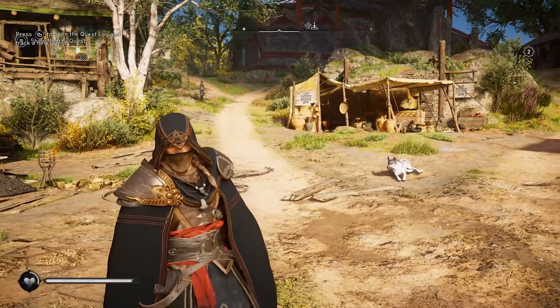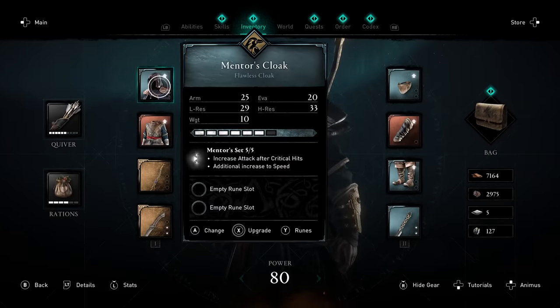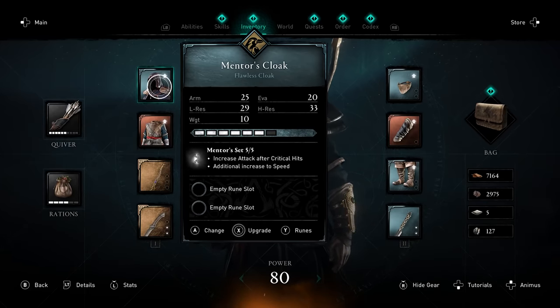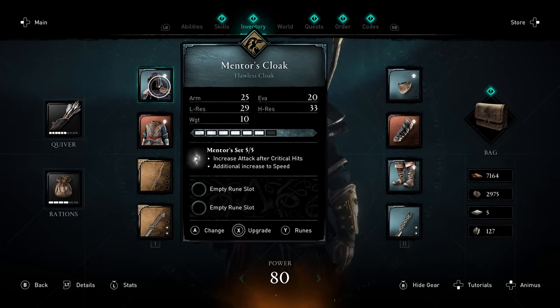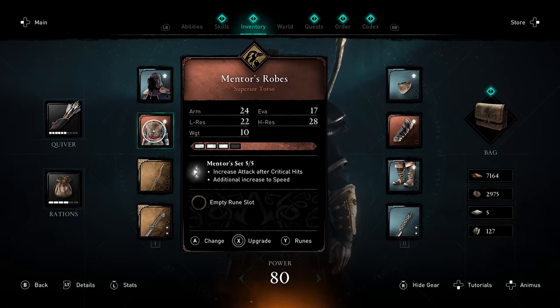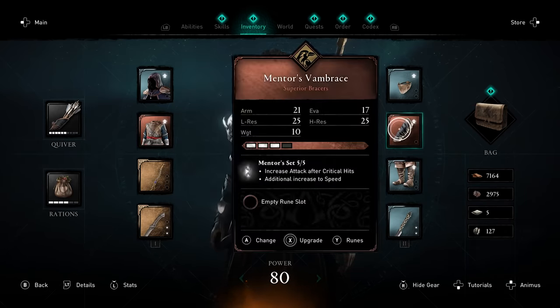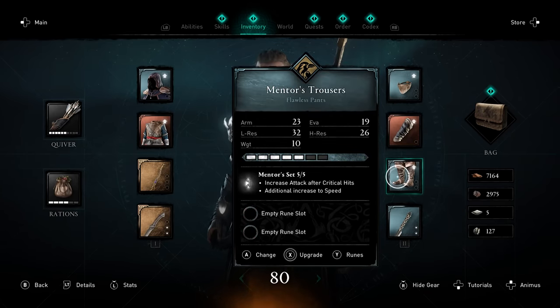The set itself looks really good — I love this set and the skills on it are great. It increases attack after critical hits, which I absolutely love, and gives an additional increase to speed, which is fantastic. They do come upgraded pretty well when you get them, with the Mentor's Robes and Bracers being the weakest upgrades, but otherwise it's a really great set even without upgrading it — though we definitely want to upgrade it.